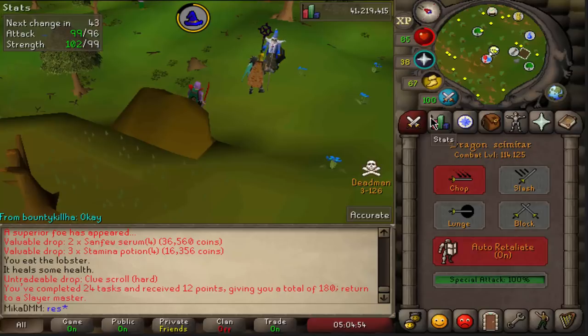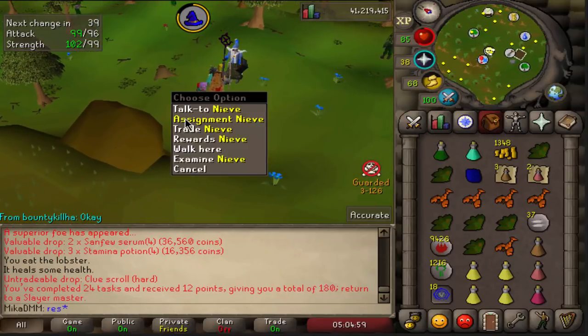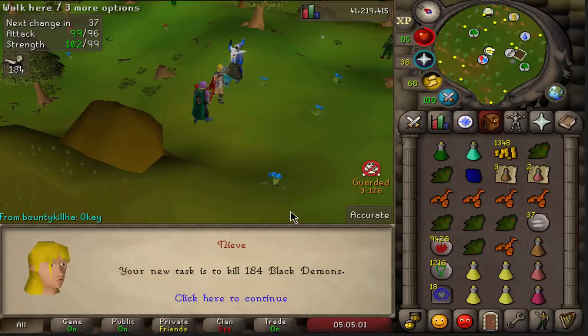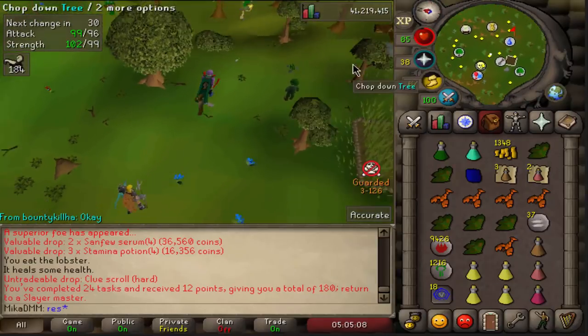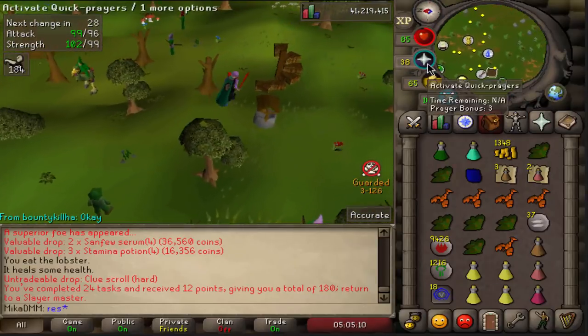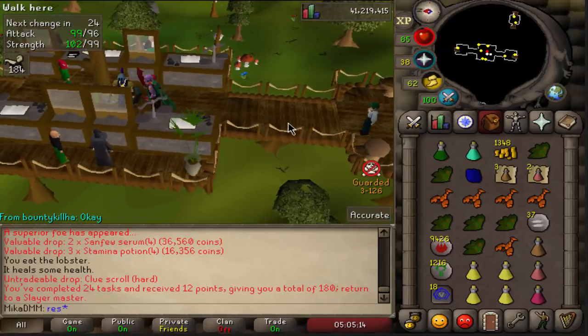The ideal situation would be to get Abyssal Demons right here. Black Demons — I'll do them later, not right now. When I go back to Slayer, but right now I want to get two whips for myself. We're gonna grind two whips. Let's do it and hopefully not die.